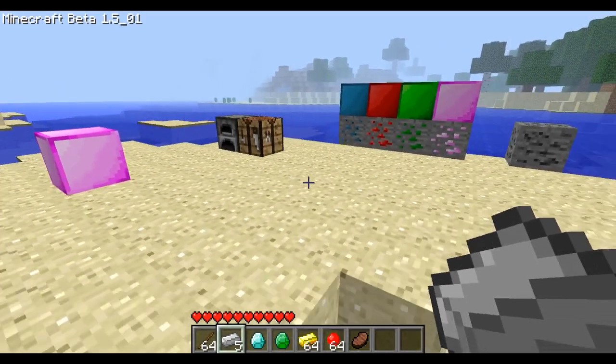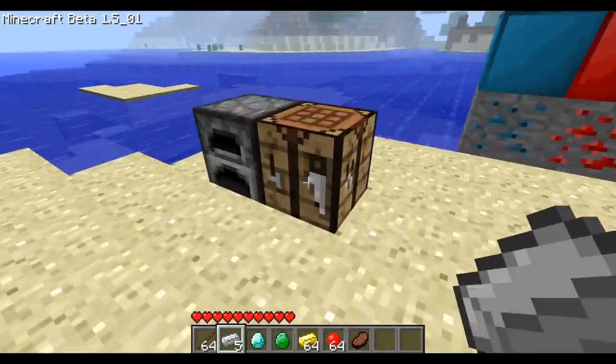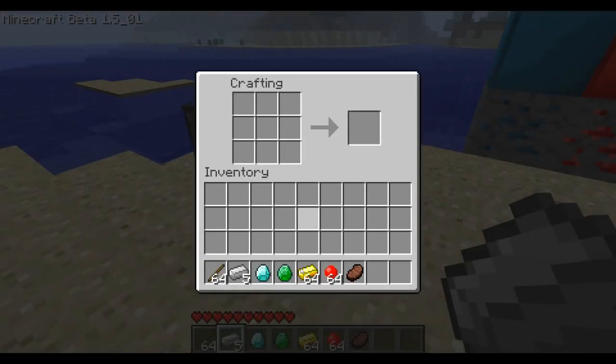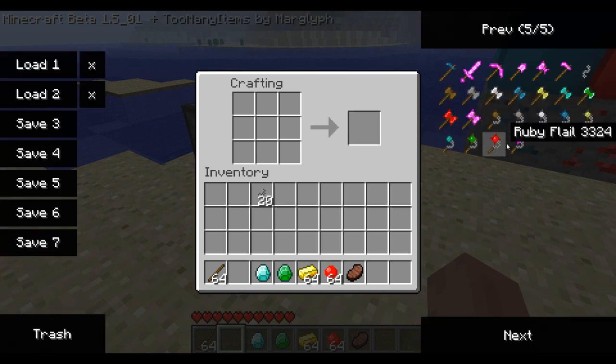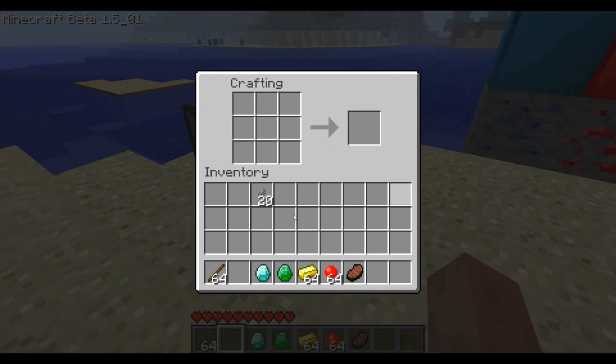Let's get into the crafting recipes. Right away, this mod adds flails and battle axes. I was just double-checking they were called flails and not something else. These are really cool — flails are definitely something new that I haven't really seen before.